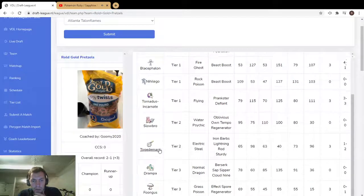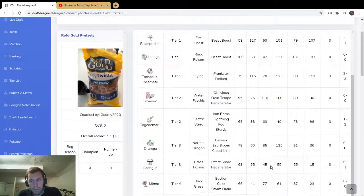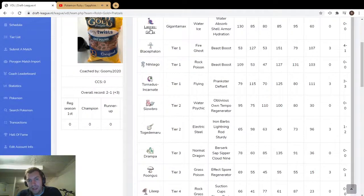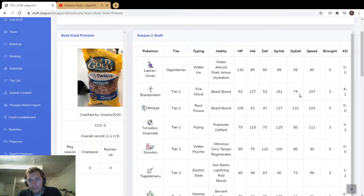Overall solid draft. I like some of the synergy — Togedemaru with coverage and Storm Drain covering Blicephalon. You've got tailwind for Tornadus, but the only thing is I don't know that a lot of these mons besides Lapras really love tailwind. Most of them you'd operate in trick room.